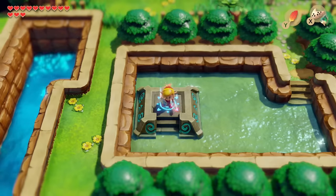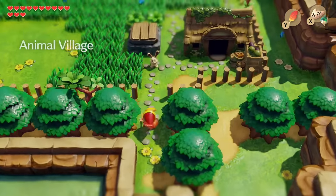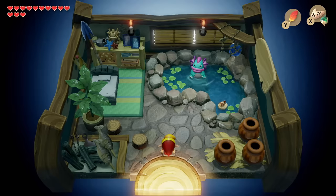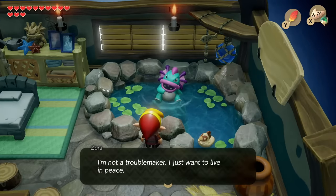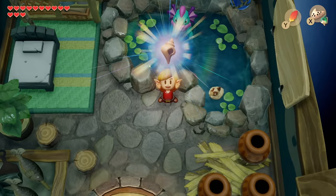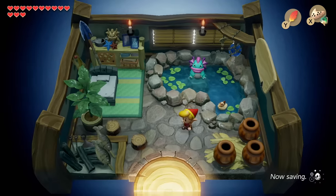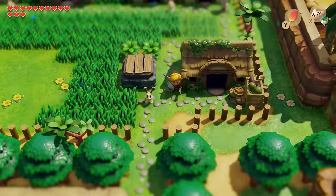The Magnifying Lens does a few really important things. Here at the Animal Village we're going to go to the uppermost house — before there was an invisible guy in here and we can now see him. He says 'You can see me, you must have a magnifying glass,' and he gives us a secret seashell and tells us something very important: 'You should head out to the cave at Tal Tal Heights.' But before we head there, we have a few more things to do.